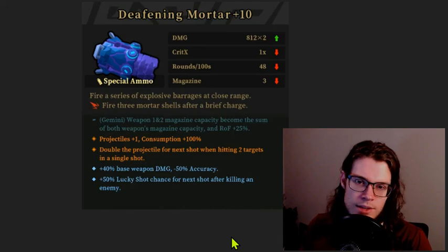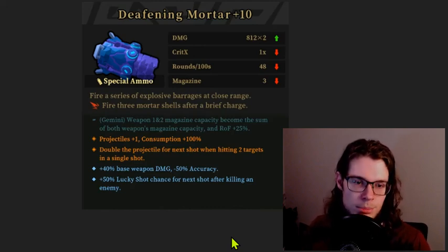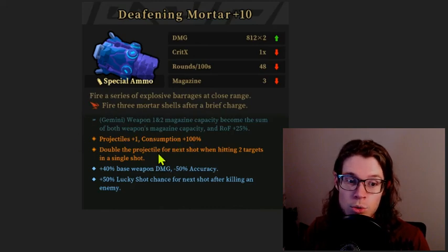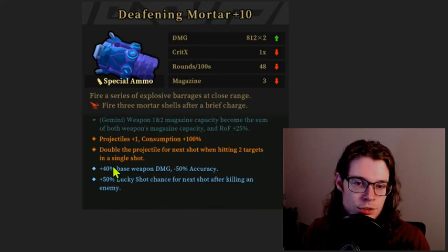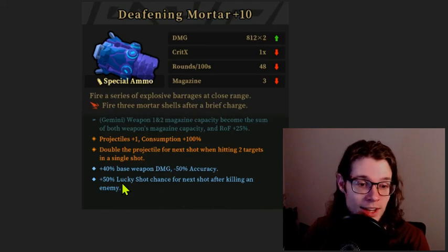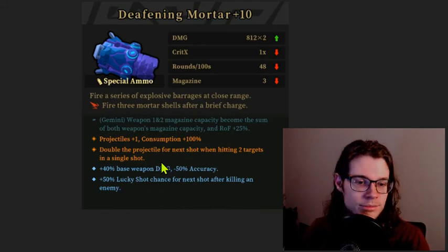We've got a Deafening Mortar plus 10, obviously dropped in the late game. This is an incredibly powerful, S-tier Deafening Mortar. We have the Gemini that we want — a huge magazine. We get projectile plus one and consumption plus 100%. We're shooting two every time, doubling the projectile for the next shot when hitting two targets in a single shot. So we've gone not from two to three projectiles, but two to four projectiles. The other two inscriptions don't matter. The accuracy is normally a bigger problem, but with the Deafening Mortar, it doesn't really matter since it's so close range with such a large AOE. Very, very good. The 50% lucky shot chance will be triggering a lot because of how easy it will be to kill things.